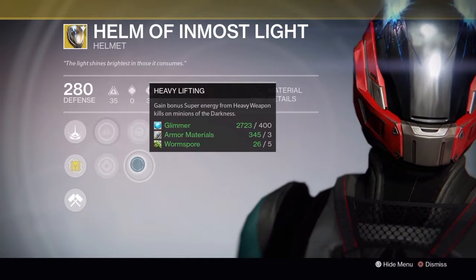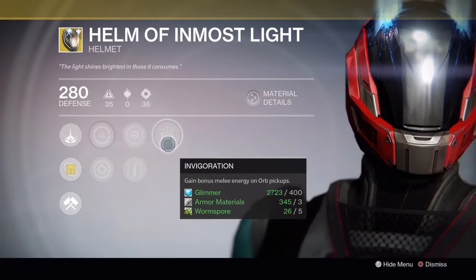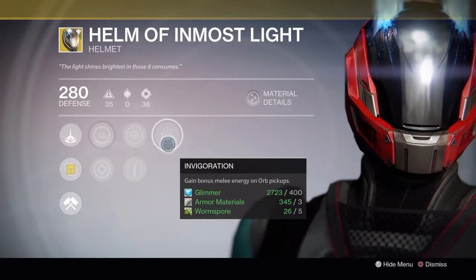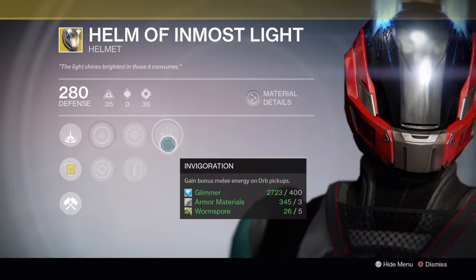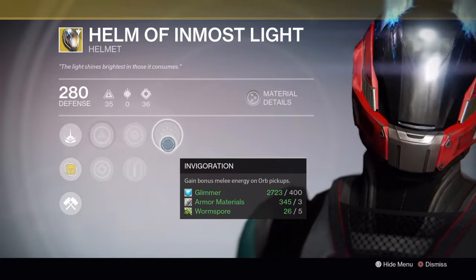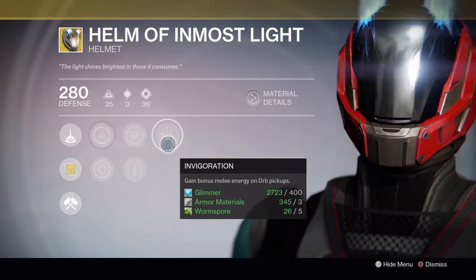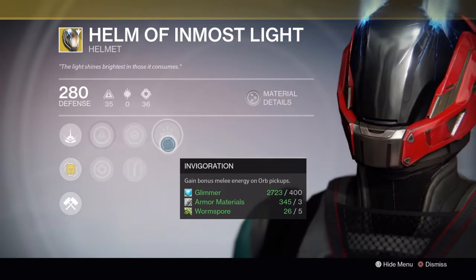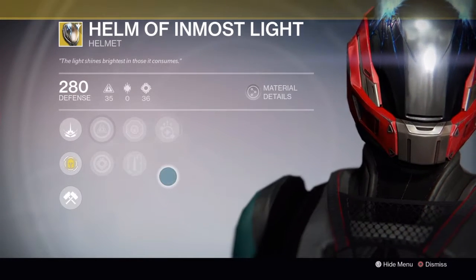Heavy Lifting gives super energy from heavy weapon kills — that could work. Invigoration gives bonus melee energy on orb pickups, not really much need for that one. You can reroll it with glass needles and hopefully get something better. Personally I loved using this helmet in Vault of Glass — jumping straight down to Atheon's chamber from the cave instead of taking the disappearing platforms. But other than that I don't really have much need for it anymore, so personal preference.